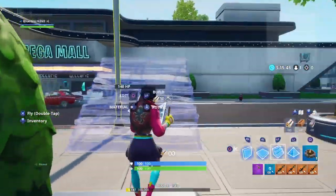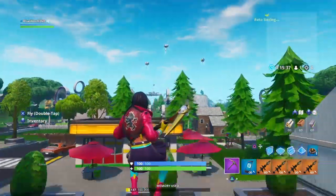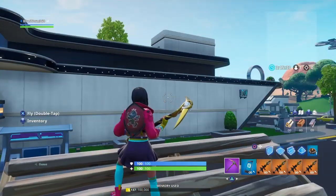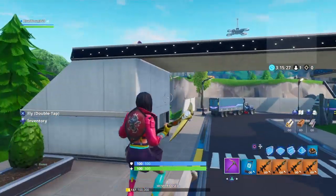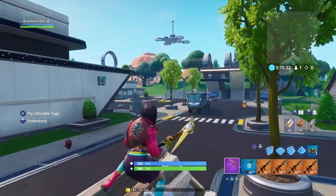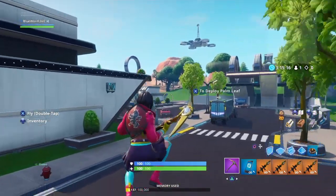Hopefully you guys did enjoy this video about Mega Mall. There are gonna be more at Tilted, which is gonna be probably the biggest video because there's a whole bunch there to explore. This is it for this video, and I'll also be exploring the volcano. Oh, and John Wick actually has a house over in the desert area — let's go visit that right now.